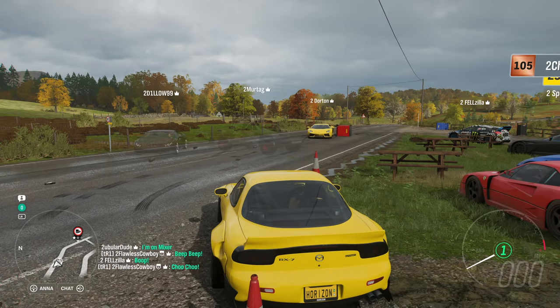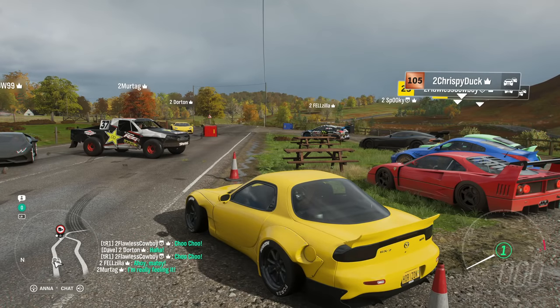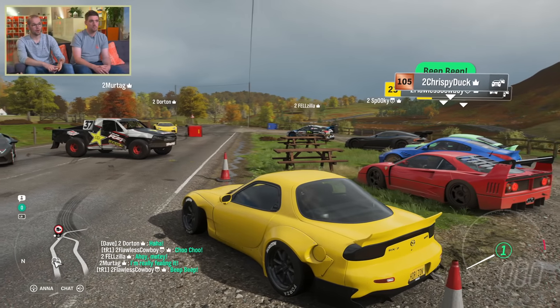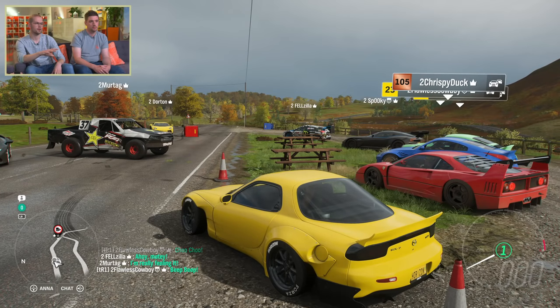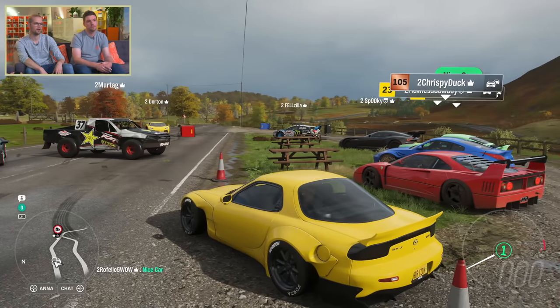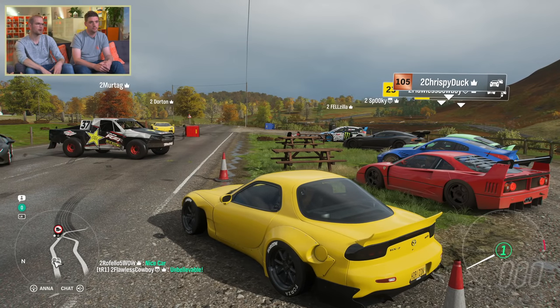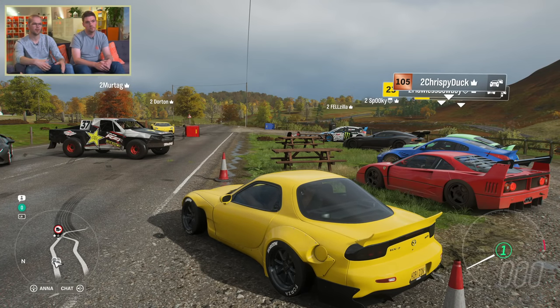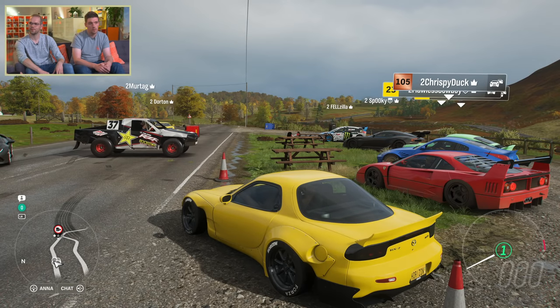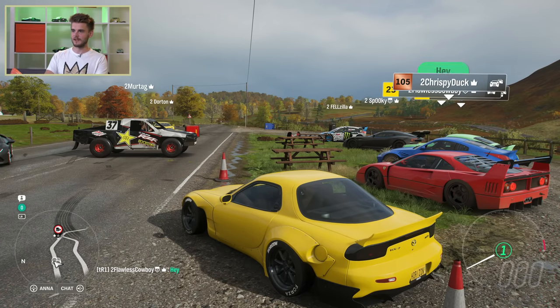One of the biggest barriers with online gaming is not everyone wants to put a microphone on. Quick chat is a huge collection of really fast phrases that you can assign - four of them, with different ones for free roam and race. You get fast communication back and forth between people, like 'let's go exploring' or helping lead someone to a barn find. You can also have things like 'protect me' if you're playing King and someone's chasing you. It also helps break down the language barrier.